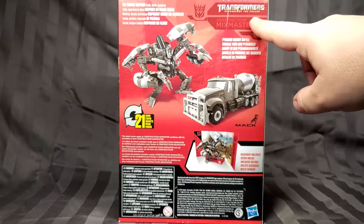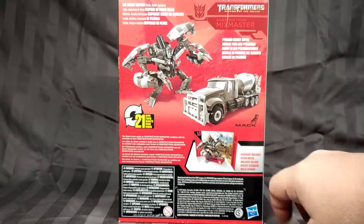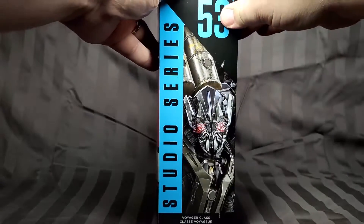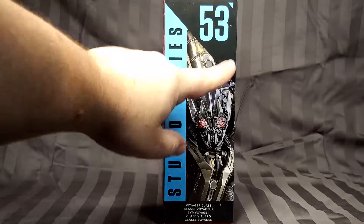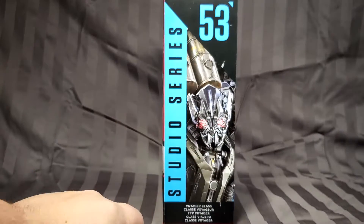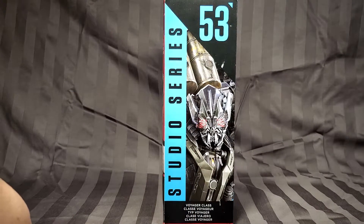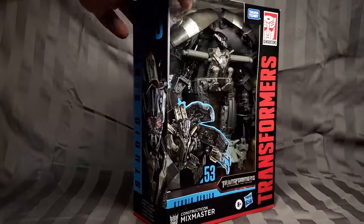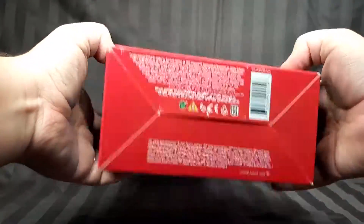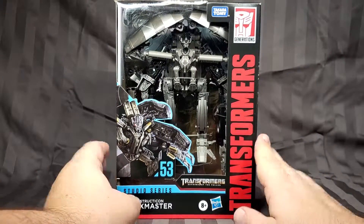Got the Revenge of the Fallen logo again, Constructicon Mixmaster, and Pyramid Battle — Desert Battle — so it has that background that I'm pretty sure is going to be the same as at least a few of them. On this side we have a nice illustration of Mixmaster close-up so we can see that freaky face of his. Studio Series number 53, and this is a voyager class, so it's bigger than the last one we did.